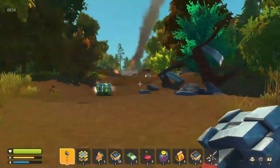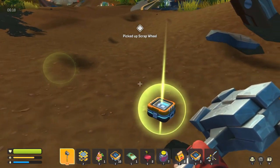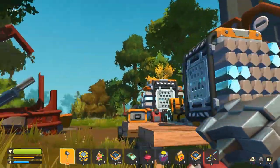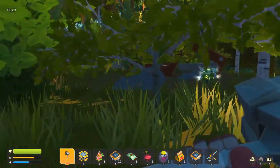We're back over by the beginning area. I came over here because I need metal — what I don't need is a scrap wheel. As you can see, I gathered up a bunch of stuff.